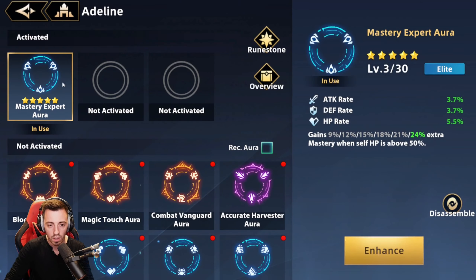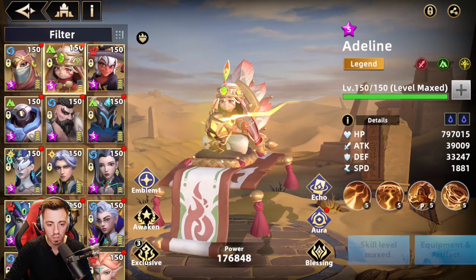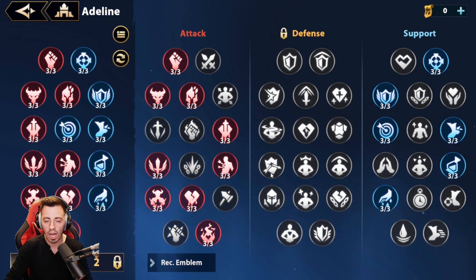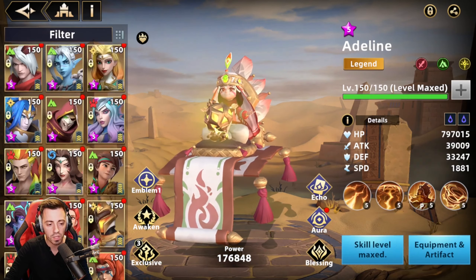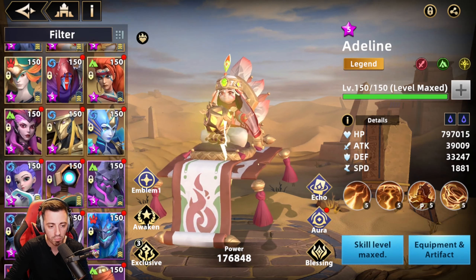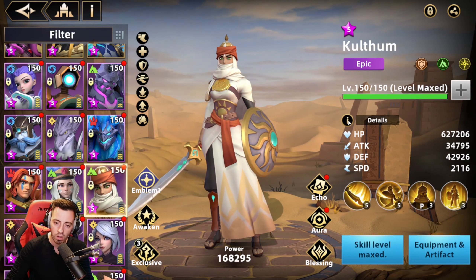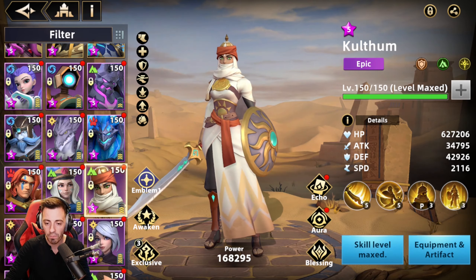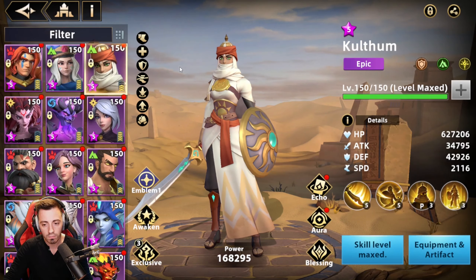So I'm using that one — blue mastery aura — and blessings: HP burn and damage bonuses. Emblems — I have that. And if you're curious to know about my Kulthum — yeah, I don't have the gear equipped on her anymore, I changed that to put it back on my other unit. You need high speed on her, a nice amount of HP so she can provide a stronger shield, and some effect hit to put the attack down 20% more often. That was pretty much all I had on her.